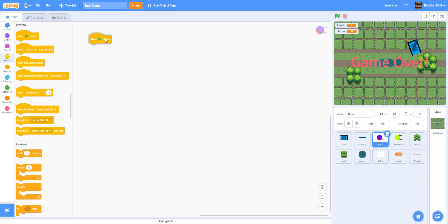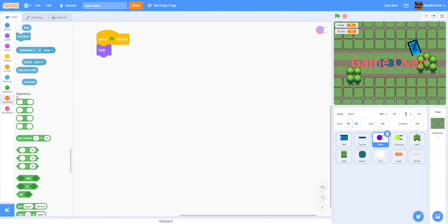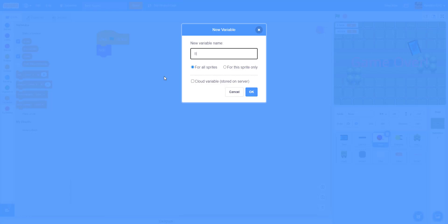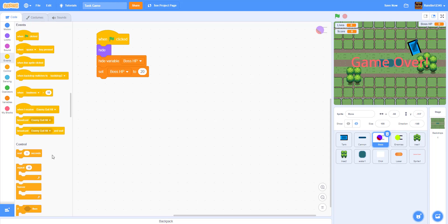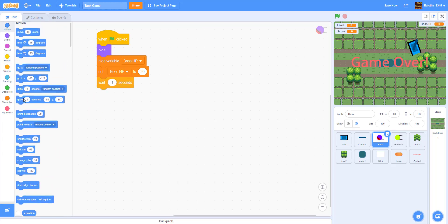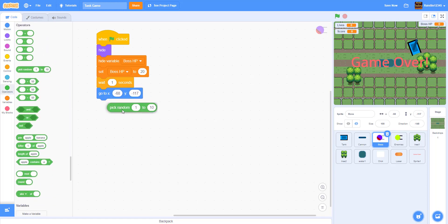Inside the boss, when the green flag is clicked, we are going to hide it. After hiding, we're going to make a variable and name it 'boss HP'. We'll put it on the top right, hide the variable in the beginning, and set boss HP to 20 — so it only has 20 lives. Then we're going to wait one second.